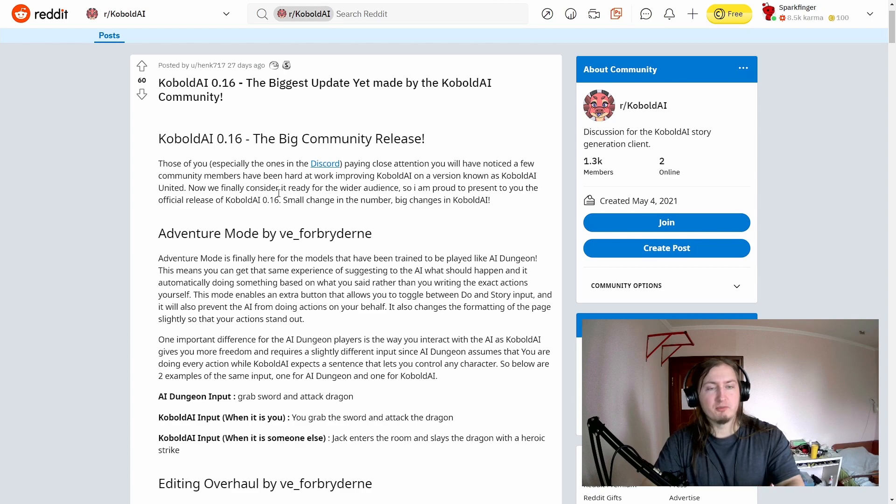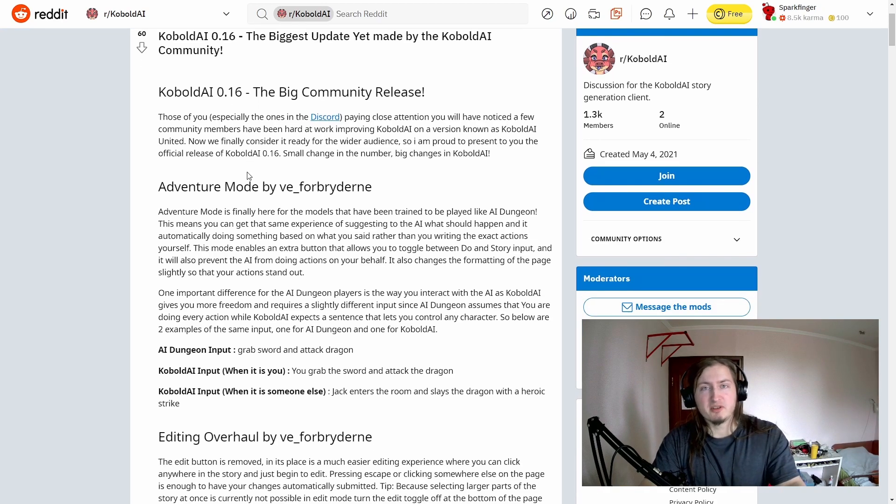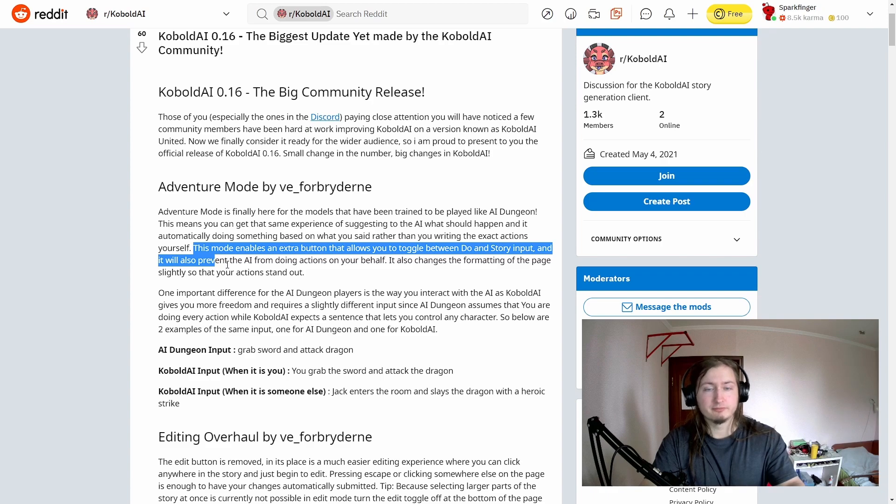The most interesting part is Adventure Mode, by VE underscore for Bright Garden. Adventure mode is finally here for models that have been trained to be played like AI Dungeon. This means you can get the same experience of suggesting to the AI what should happen, and it automatically does something based on what you said, rather than you writing the exact actions yourself. It basically requires minimal input from you — you go home and then the AI describes what happened on the way home, which is one of the most attractive and relaxing points of AI Dungeon.